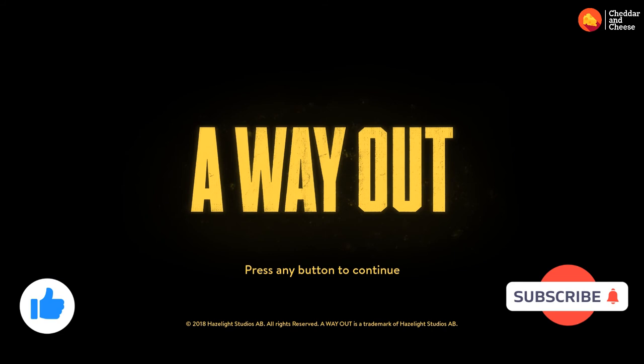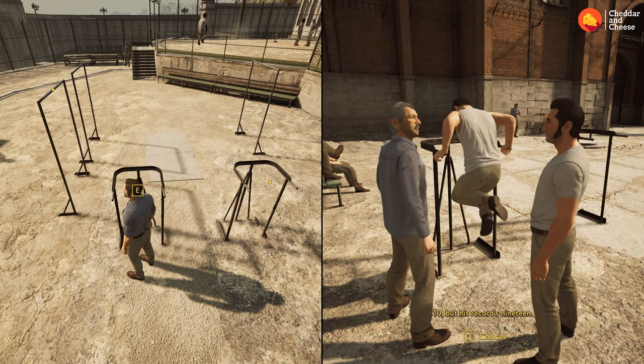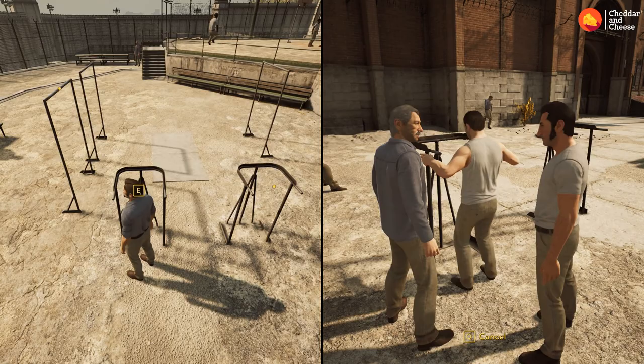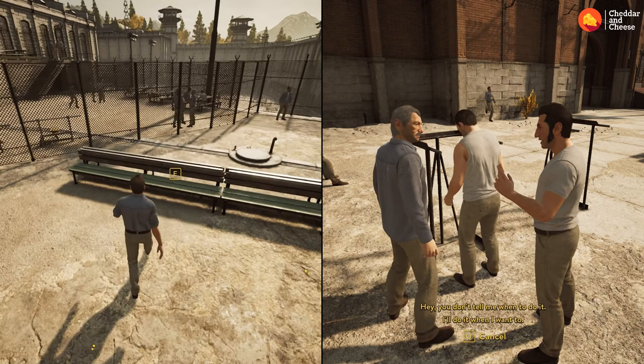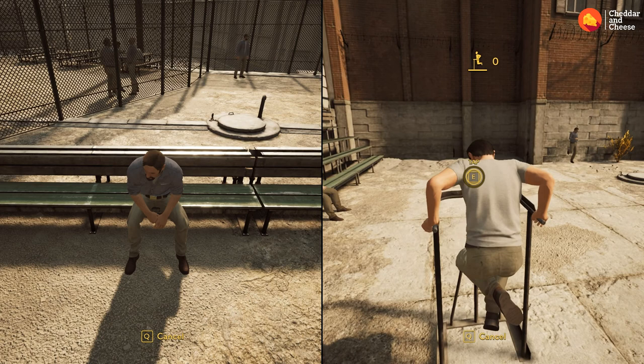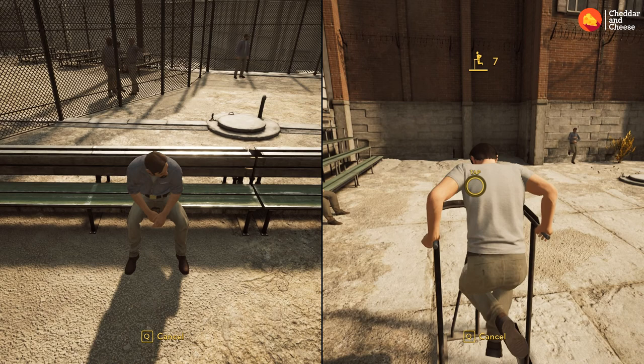For our first achievement we need to talk to these two NPCs. It's way tougher than it looks. One character challenges the other and the objective is to get a B actual score — for that we need to get to 20. Pace yourself.